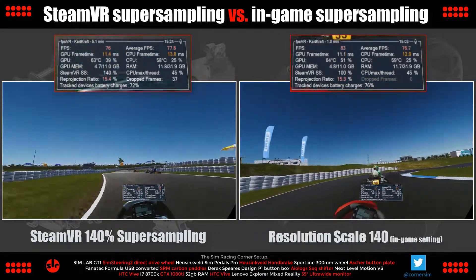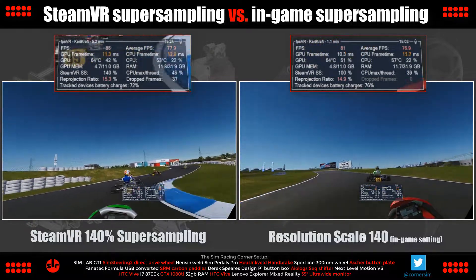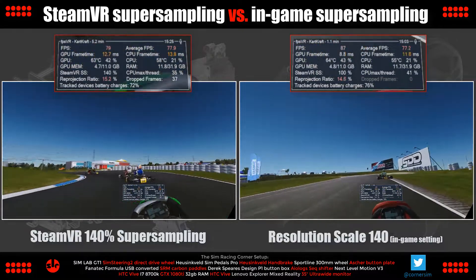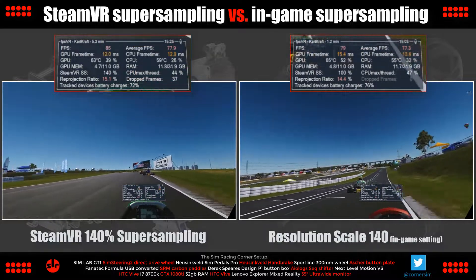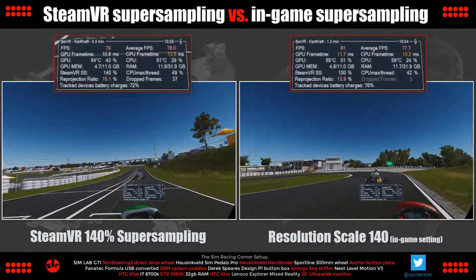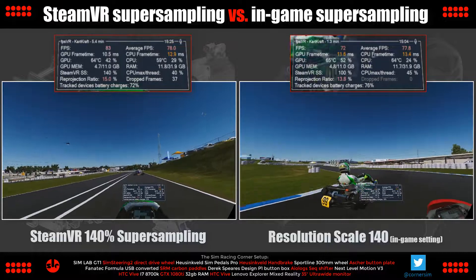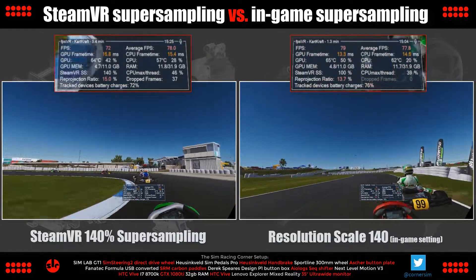Whenever I see this question asked online, the general consensus is use SteamVR super sampling over any in-game super sampling option as the preferred method for all VR games. The reasoning is it's supposed to be more capable, maybe faster performance, and better looking results using SteamVR super sampling. But is it really? Let's find out with KartCraft.